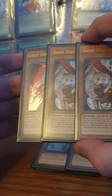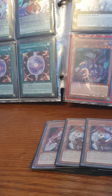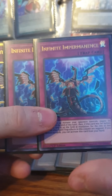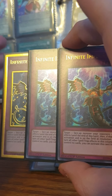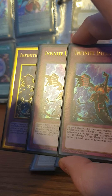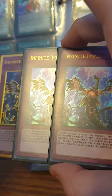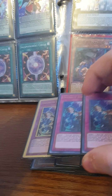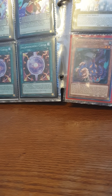For the last cards in the main deck, I play three Infinite Impermanence. It's a really good hand trap — you can activate it from the hand, or play it on the field like a normal trap card. It's very resourceful. That's it for the main deck.